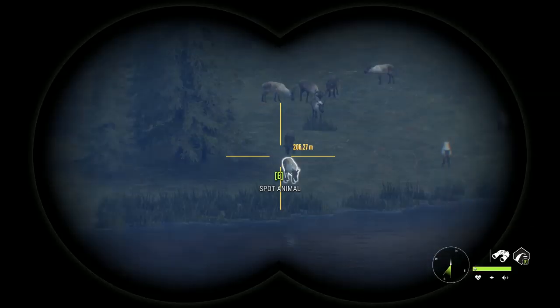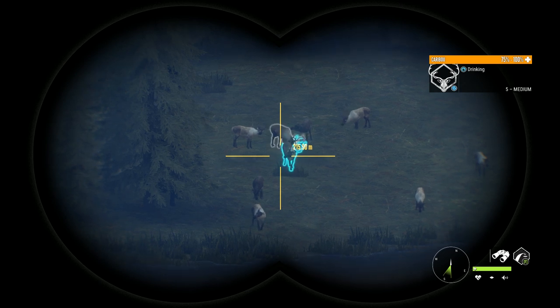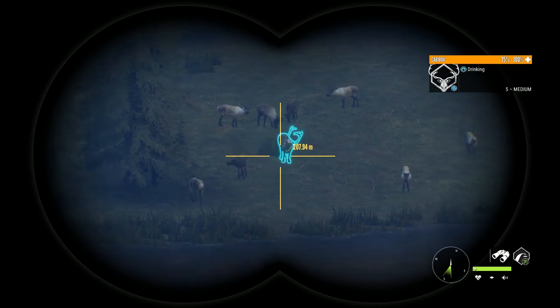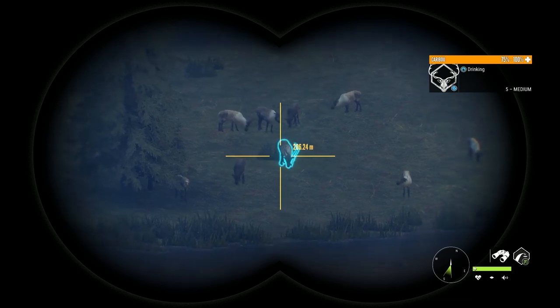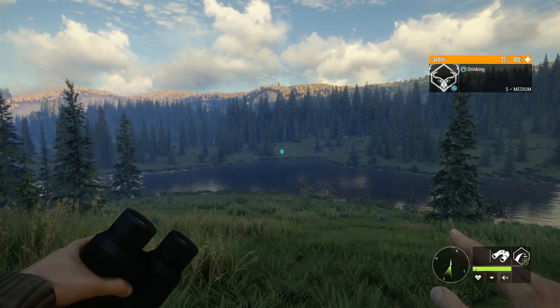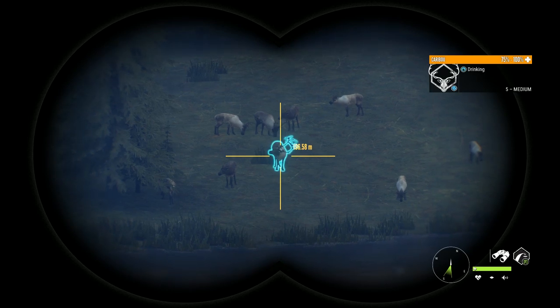Back on the Yukon once again and this is what greets us — a level 5 caribou. It doesn't look anything really insane but hey, it's a 5. We might as well try to see if we can get it for the lodge. Should we do some crazy brain shot or something like that? We might do that.